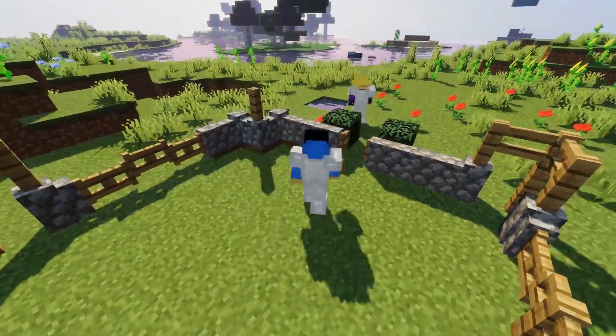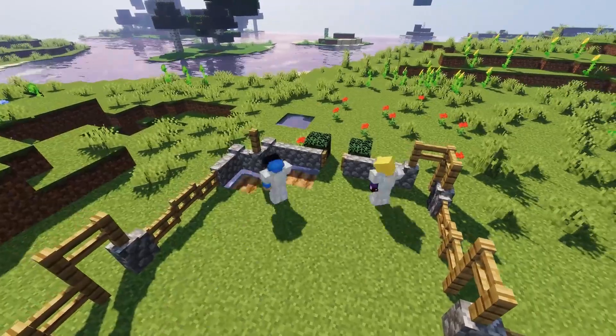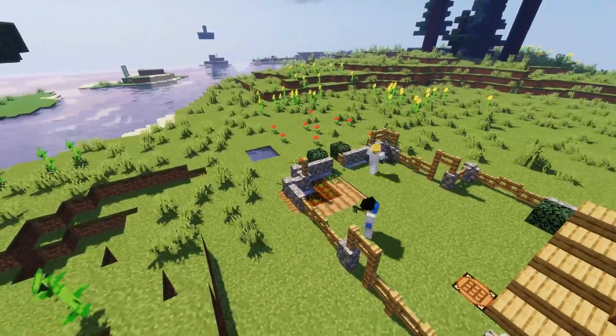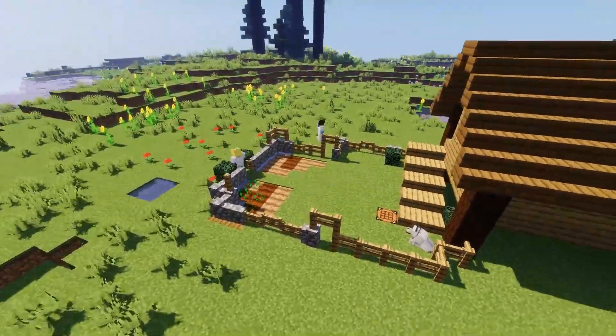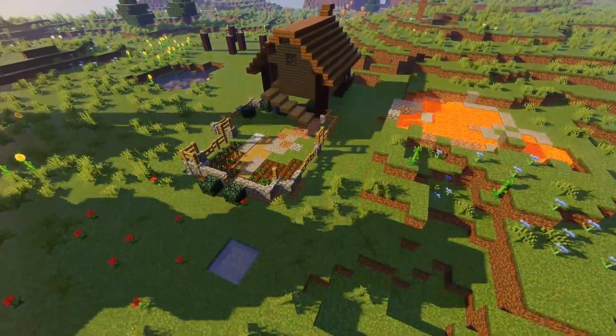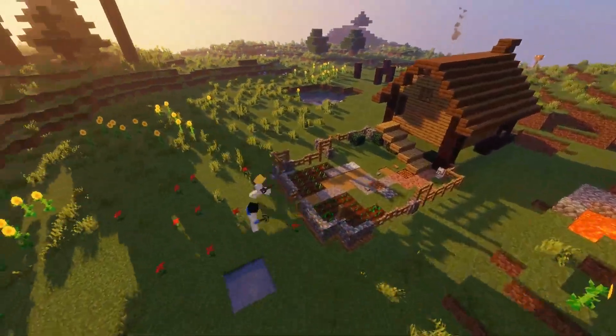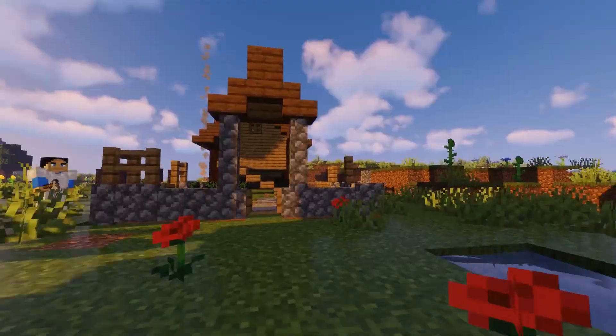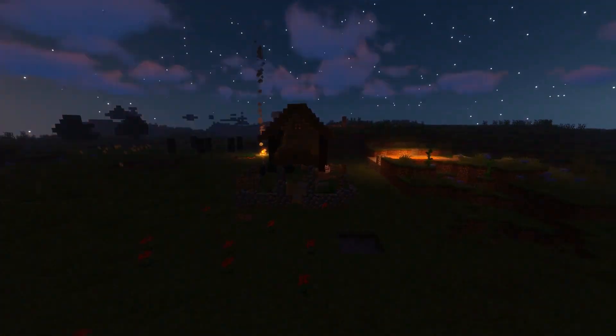I used waterlogged stairs beneath the edges on both sides. Bean wanted potatoes or maybe wheat. I also focused on the pathway to the entry of the backyard, which was made out of granite, a little bit of gravel, diorite, and pathways. I added some stone buttons and wooden buttons so they look like pebbles.